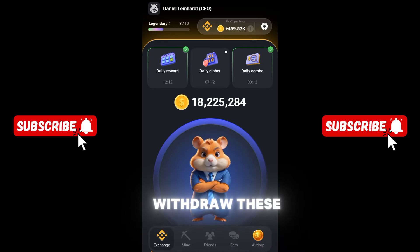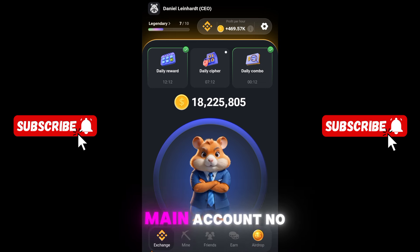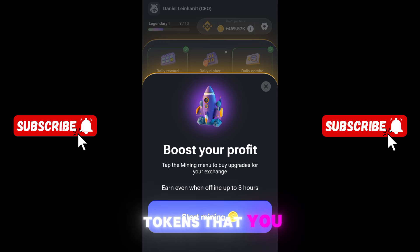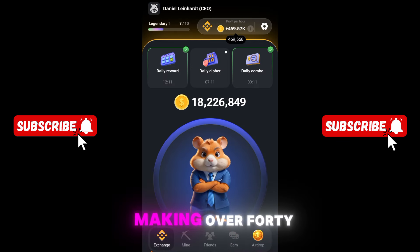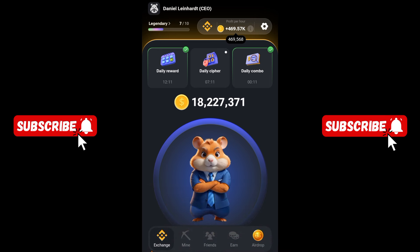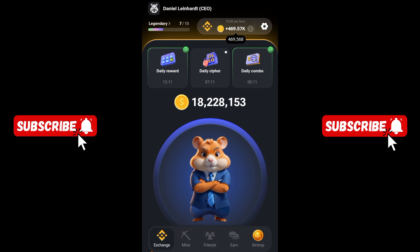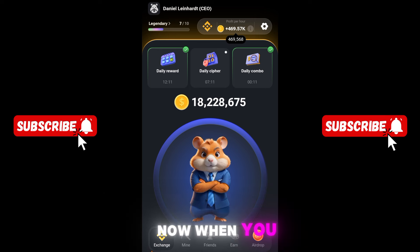If you have already connected your wallet, you are ready to go. Now, the withdrawal process will happen in a way that you will not withdraw the tokens you see in the main account. Instead, you will be able to withdraw the tokens that you are making per hour. I'm right now making over 4,600,000 coins every single hour — those are the coins I'm mining every hour.